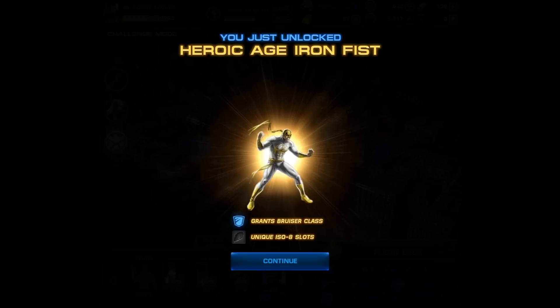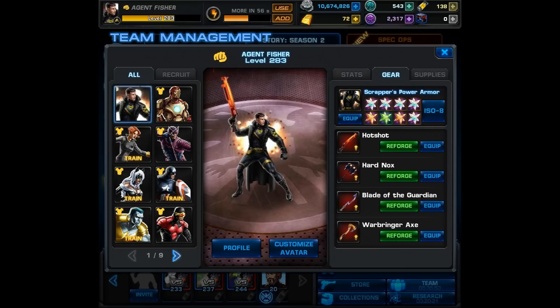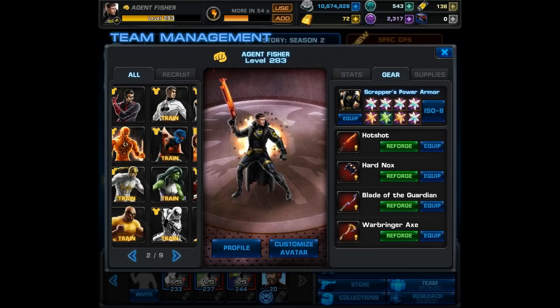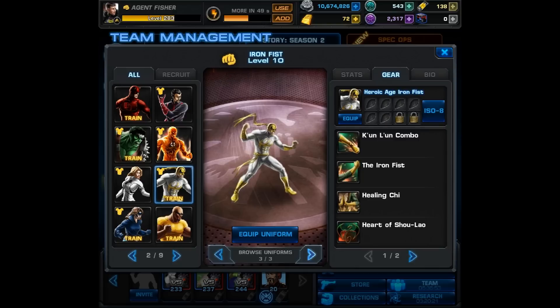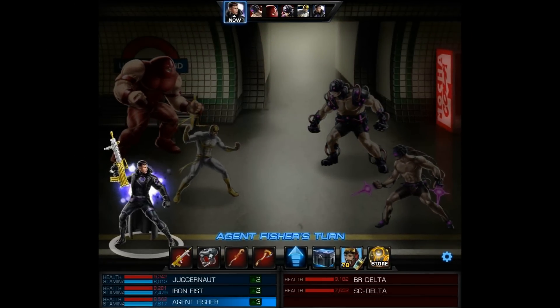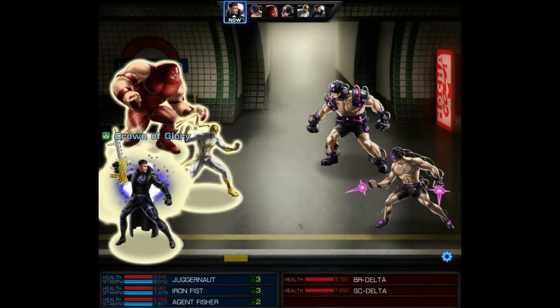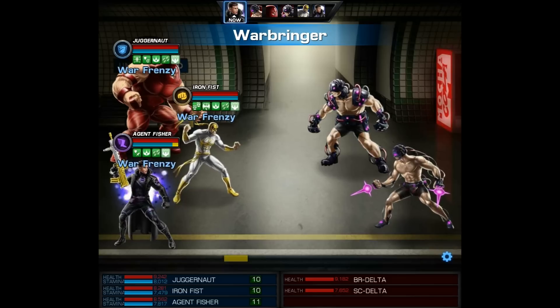We're going to click continue, then it's going to ask us if we want to equip it. So we click yeah, and now we're going to look. You'll see that we do have the new costume, and we also have the scrapper version, so don't worry you definitely get both versions. Now overall the Bruiser costume might be the best, but we want to use him along with Juggernaut because Juggernaut is going to boost his melee attacks, so we're using the scrapper outfit.